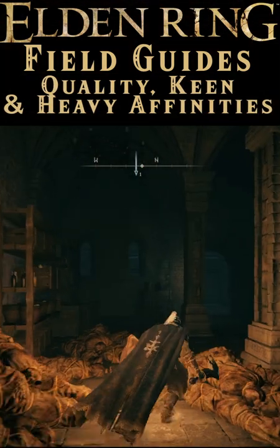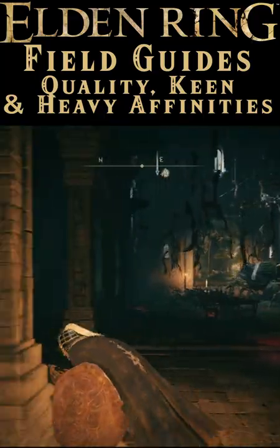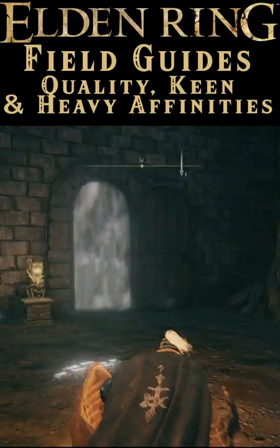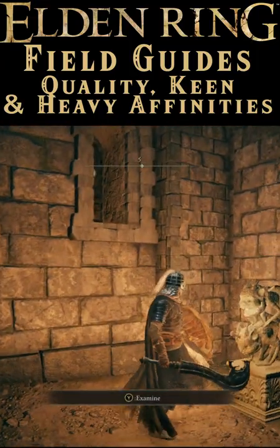You can grab this Whetblade in Stormveil Castle near the Rampart Tower site of grace. Just take the lift down, then out to the left, past the Grafted Scion, then left again through the doorway.